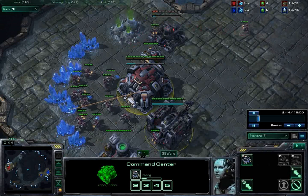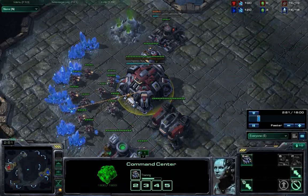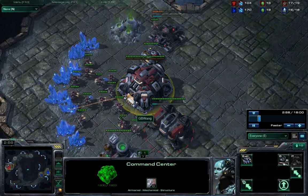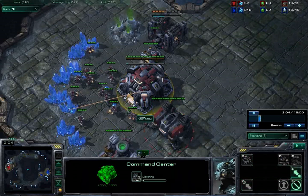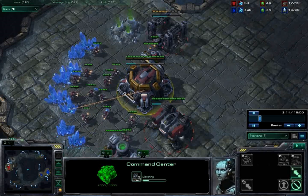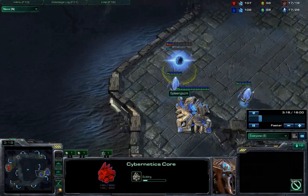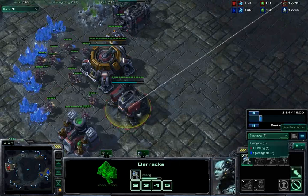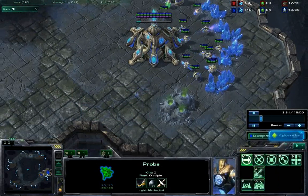This is going to be the one-base version of it, so when you get your gas up you want to put three SCVs on your gas, because the real push is when you move out with Thors, and Thors are very gas-intensive. You want to make sure you have enough gas because this is a very precise build, but just for a later stage of the game. Right now this guy has just planted his cybernetics core, and I've got my first Marine out. He hasn't scouted yet, but he will pretty soon.